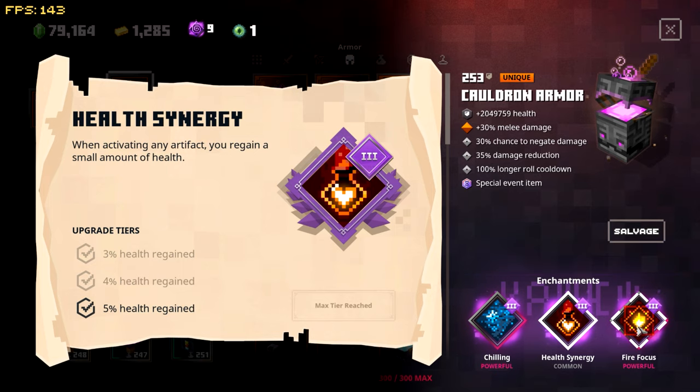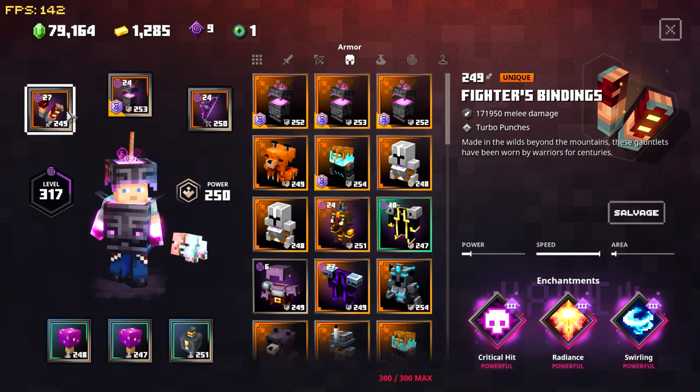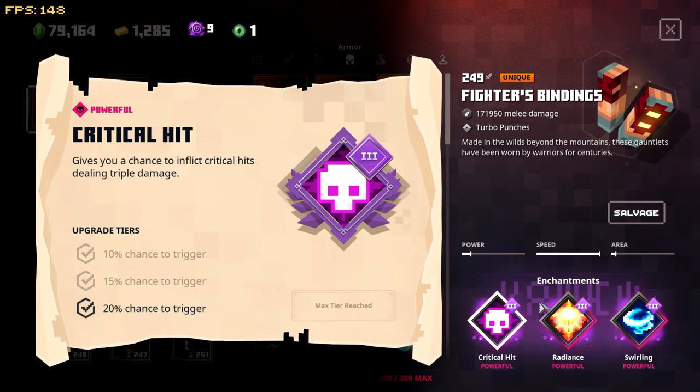Health Synergy means any time I use an artifact, I gain a tiny bit of health. Because this is a fire trial it gives you an extra perk on fire, so I figured let's add some extra damage with Fire Focus. I'm probably not going to use this enchantment on any other build — just for this particular trial.